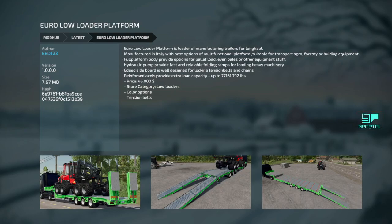Next we got the Euro Low Loader Platform — 45 grand, color options, and tension belts. It's got the ramps as you can see. It's a good basic low loader, looks like it can hold quite a bit. I like the ramps. 45,000 bucks — it's not horrible either.